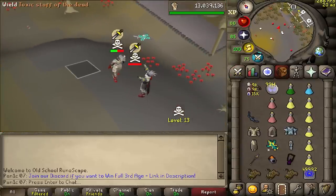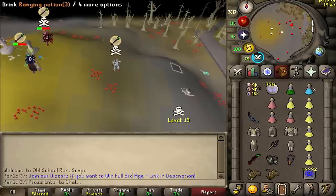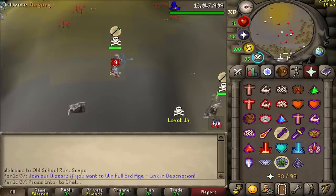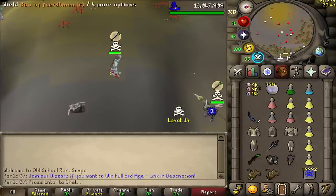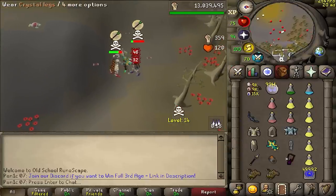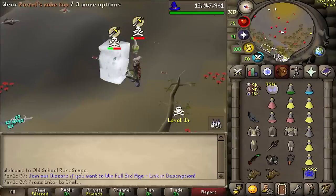Oh my god, that was through prayer but I just hit like a 60 through prayer — this weapon is insane. The accuracy buff, I'm definitely noticing it. Change prayers bro, let's just go for it — splash, I was gonna go for a max HP stack there.